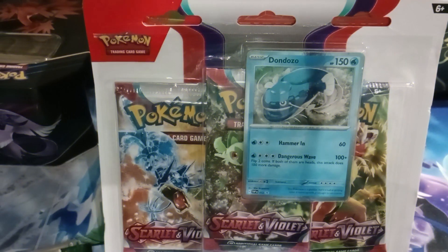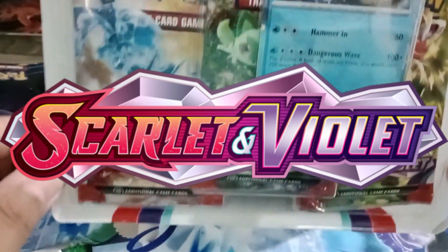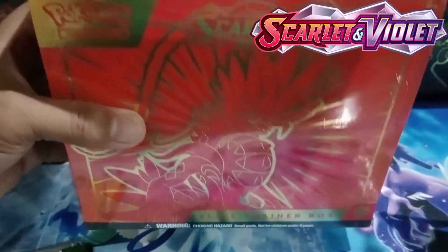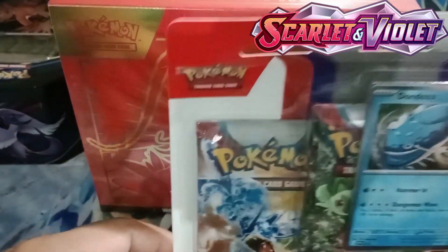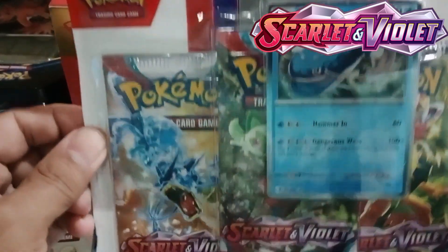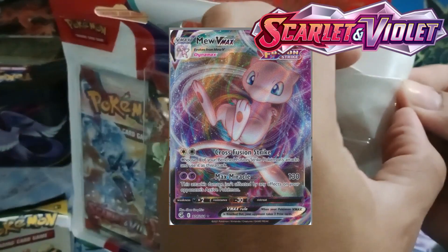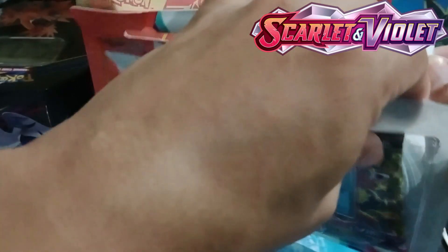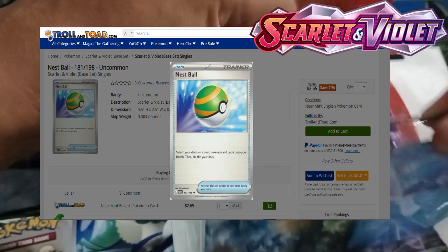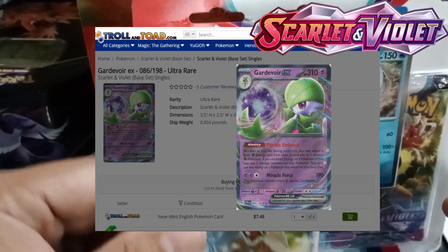Good day guys and welcome to my channel! Today we will unbox a blister pack and a Scarlet and Violet Light Trainer Box. Since the new era of the new standard format is nearly happening, we need to go with the flow and look for possible meta cards that we can use in our deck. I think it will be goodbye to our new fusion deck and welcome to the new era of meta cards. I hope in this box we will get Koraidon EX, Nest Ball, Miraidon EX, and of course Gardevoir.